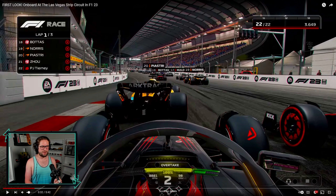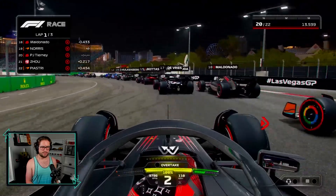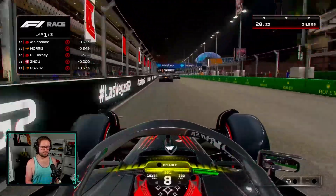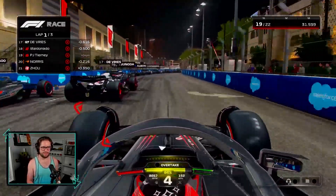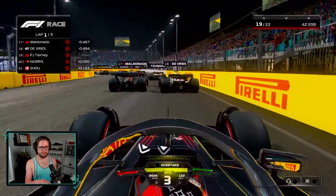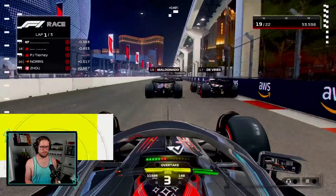Starting on the exit of a turn — very interesting. Take a look down to turn one. That is a long left-hander. Looks like our teammate here is Pastor Maldonado. A lot of long sweeping turns, which is super interesting. 50 laps of the Vegas circuit. You can see the MSG sphere. A lot of long sweeping corners, not a lot of sharp 90-degree turns except for here. Reminds me a lot of Miami — a little bit of a shortened Miami, almost. A sharp left, followed by a long right, followed by another sharper left.